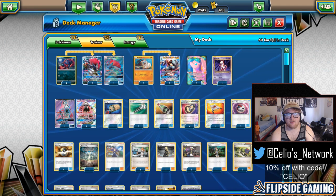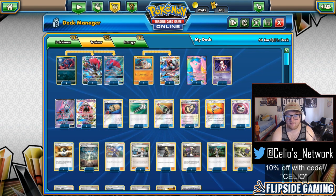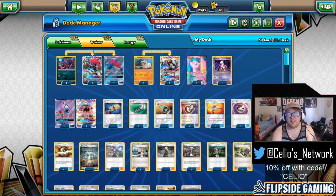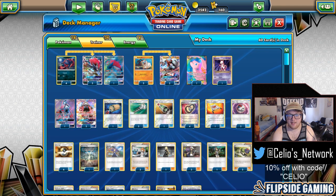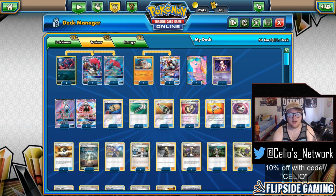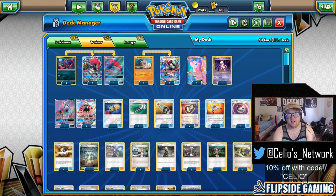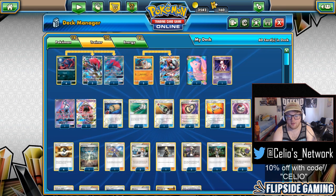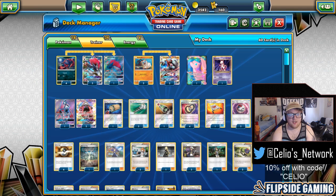I knocked out his Remoraid on turn 2 with Claw Slash. From there, drawing cards was a bit of an issue for him — he was playing supporters, just not hitting everything he needed. When I was at 4 prizes and he was at 6, he had to bench a Manaphy EX to make a play. Benching it gave me a third benched Pokémon, so I was able to Dangerous Rogue GX the Lapras for the knockout, then finish on the Manaphy with Riotous Beating. That was round 1.